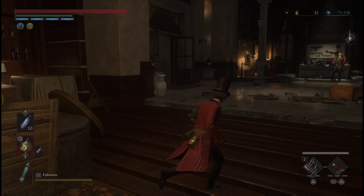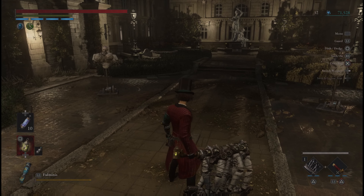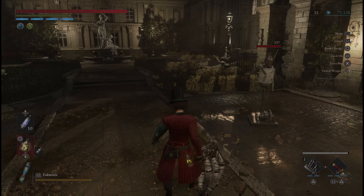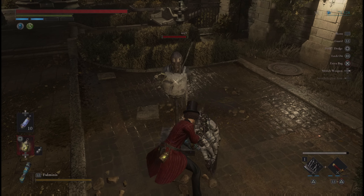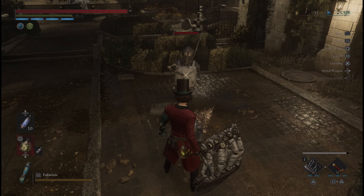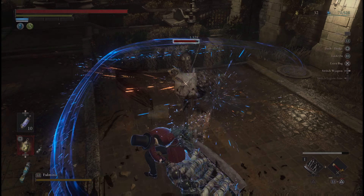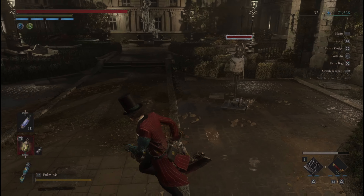The first combo I wanted to show off is the Puppet Axe blade and the Bramble Curved Sword handle. We have some nice sweeping R1s, and for the R2 a nice jump forward that covers some distance. For the blade fable art we have the Killer Attack, and then I love the handle fable art which gives you lots of forward slashes.